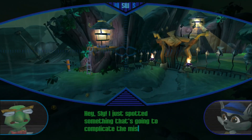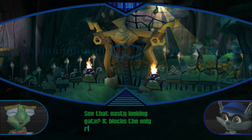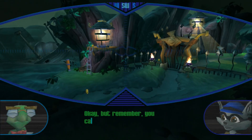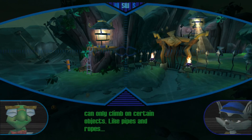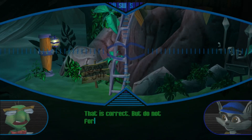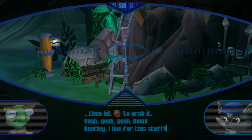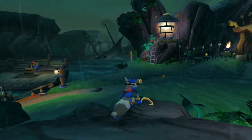I just spotted something that's going to complicate the mission. See that nasty-looking gate? It blocks the only road leading into Raleigh's hideout. No problem, I'll just use my climb move. You can only climb on certain objects like pipes and ropes. And like that ladder there? That is correct. But do not forget, Sly — you have to get close, then hit the circle button to grab it. Yeah, yeah, relax, Bentley. No problems here.